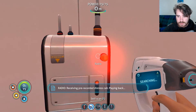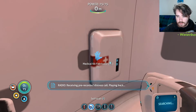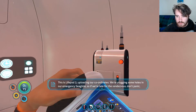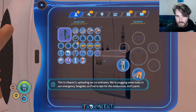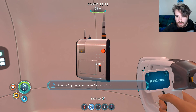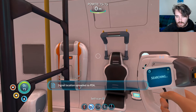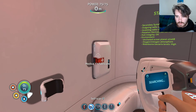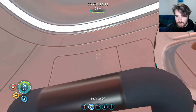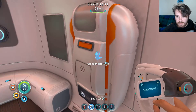Let's play the radio message. 'This is Lifepod 3, uploading our coordinates. We're plugging some holes in our emergency Sea Glide, so if we're late for the rendezvous don't panic. Also, don't go home without us. Seriously. 3 out.' Signal location uploaded to PDA. That didn't happen last time — that's interesting.